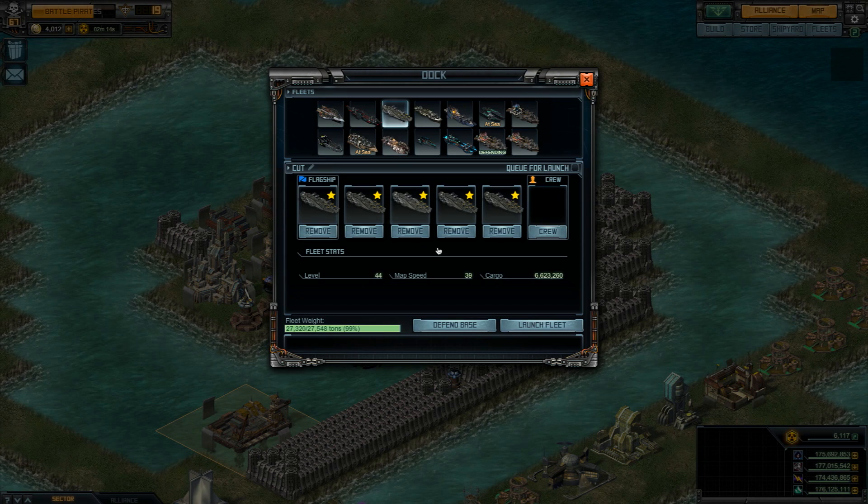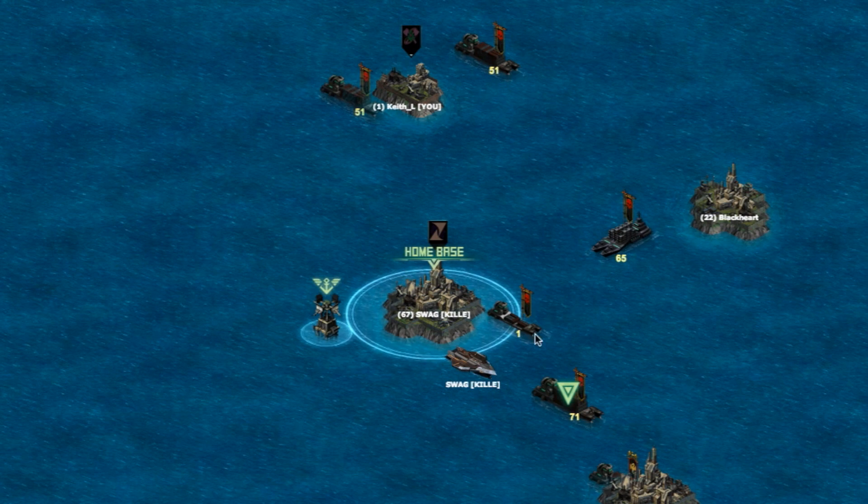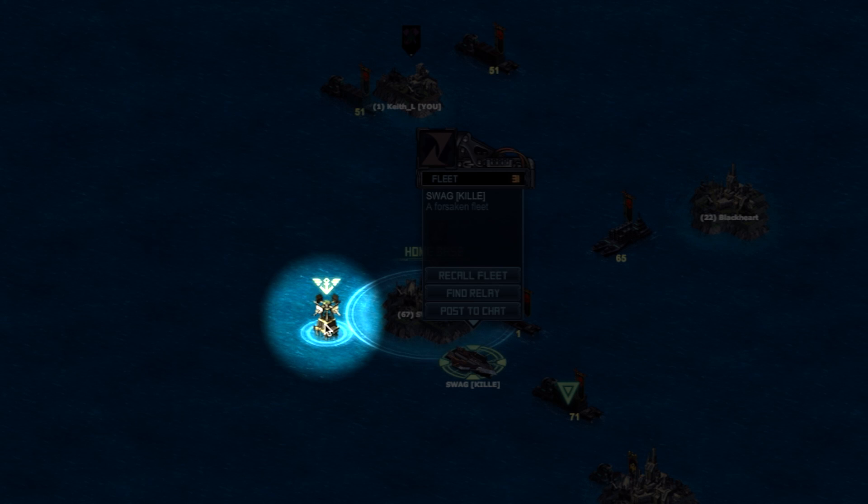Then go to your base and launch the fleet you want to use. Now exit to the world map and click on the small nav relay just outside your base.